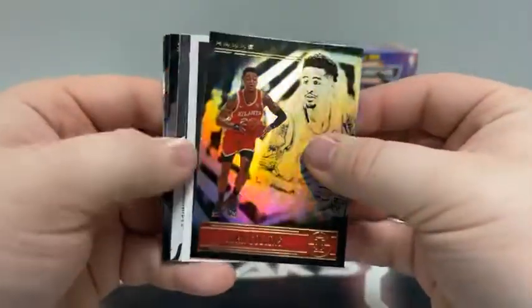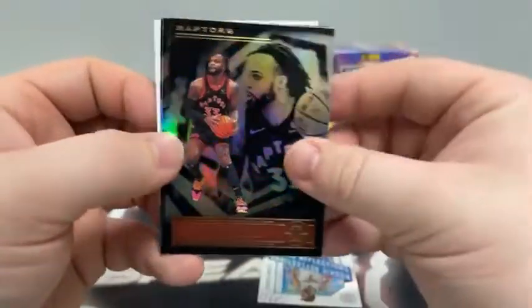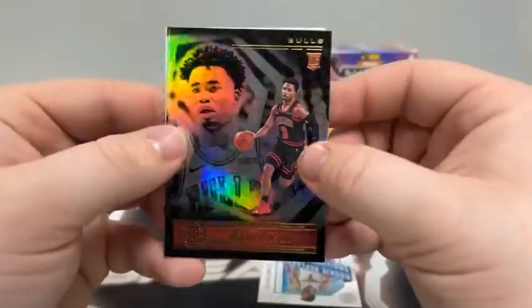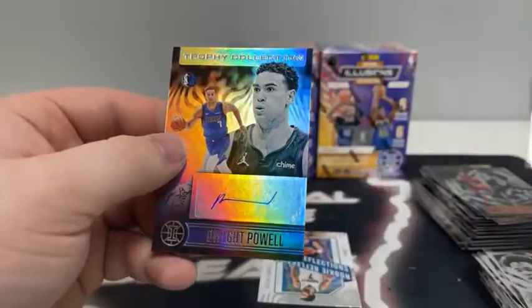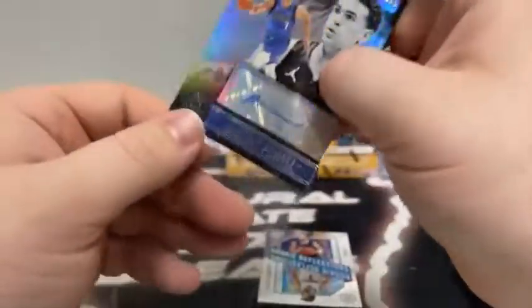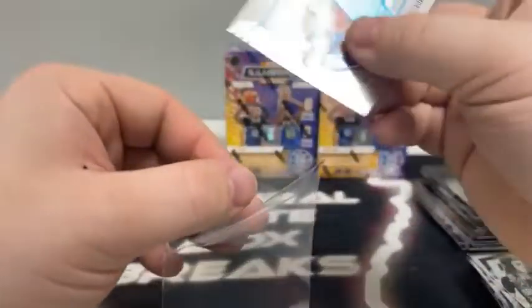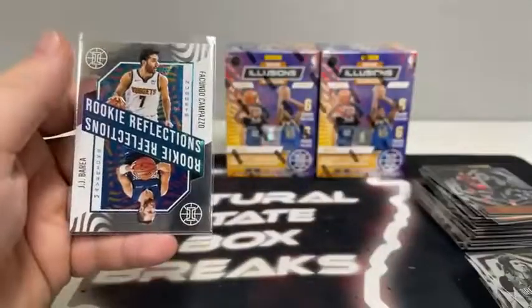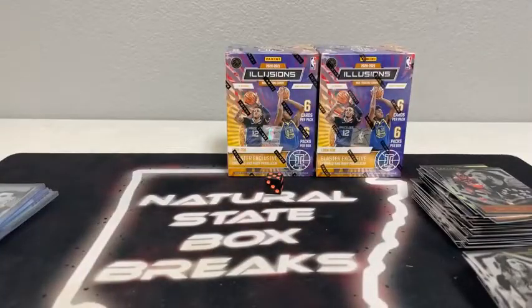Pack number six — still looking for our first Anthony Edwards. Here is John Collins. We've got an auto — that is an autograph, kind of a funny signature. We've got a rookie reflections, there's Gary Trent, two rookie cards: Devin Dotson and Cole Anthony. Our autograph is Dwight Powell for the Dallas Mavericks on the trophy collection — looks like he spent a lot of time on that signature. We'll sleeve and top load it. Dice roll for the rookie reflections — Composa and J.J. Barea, one through three for Composa, four through six for the Mavericks. That is a five for the Mavs.